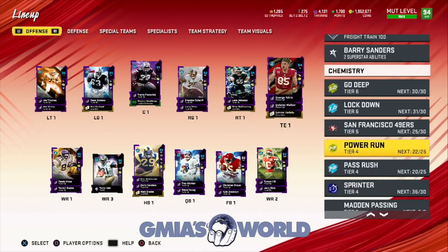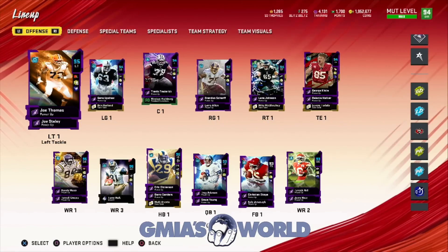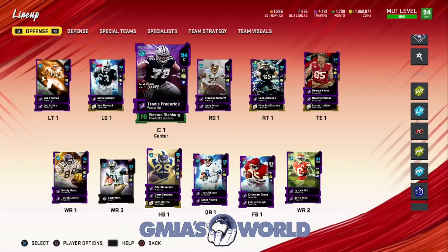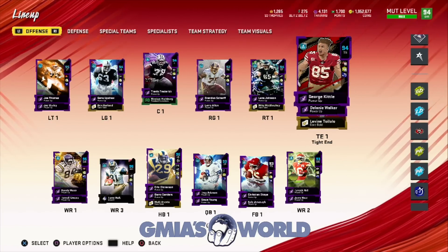So what do we look for when we're creating a theme team? The number one thing is this: you can get a pen and pencil, use your iPhone or Android, go to your notepad, and write down the positions. That's the number one thing. Write down every position. We all know left tackle, left guard, center, right guard, right tackle, tight end.